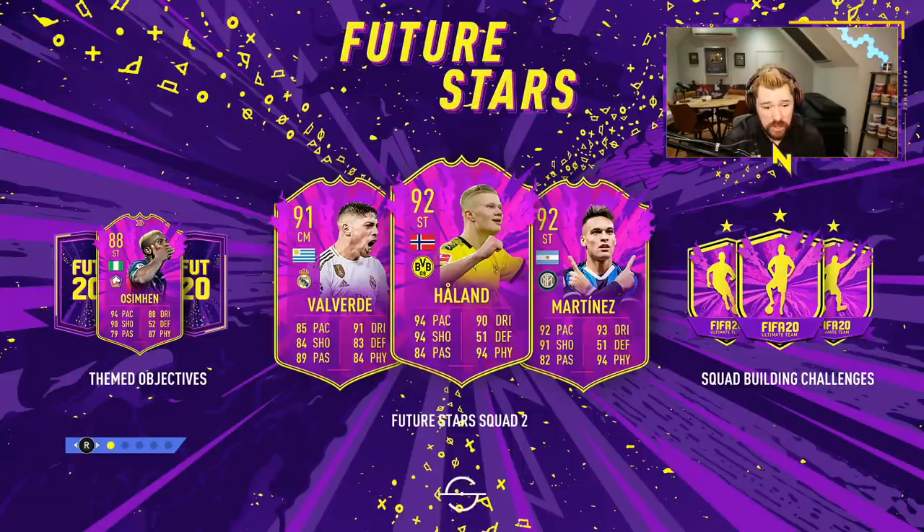There we go — 92 Haaland, 91 Valverde, 88 Ossiemen, 92 Martinez. That Martinez looks absolutely mental, so does that Haaland, so does that Valverde to be fair. That 88 Ossiemen looks pretty good as well.